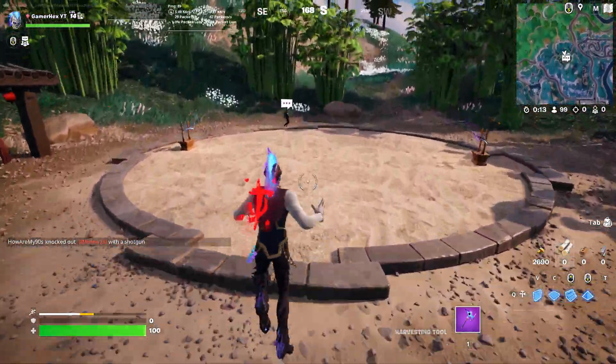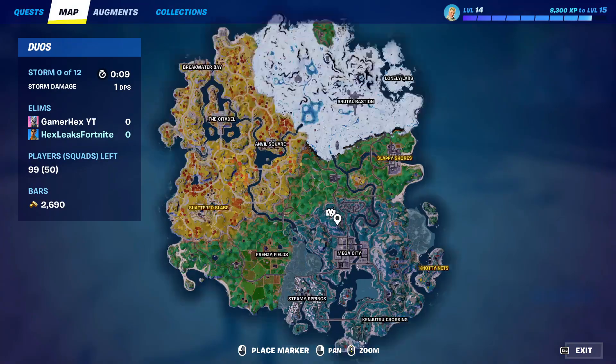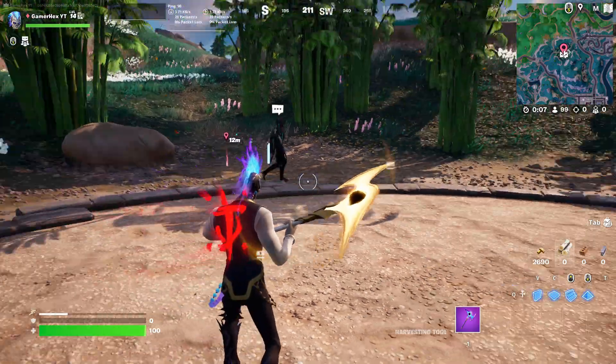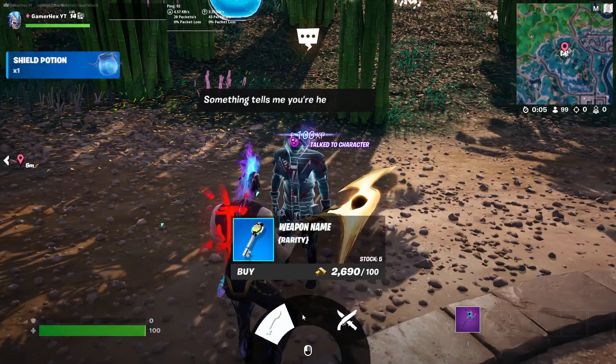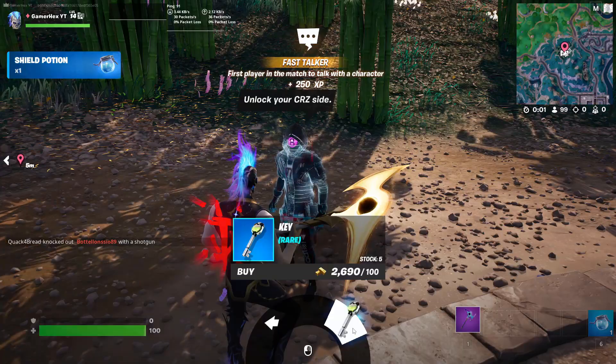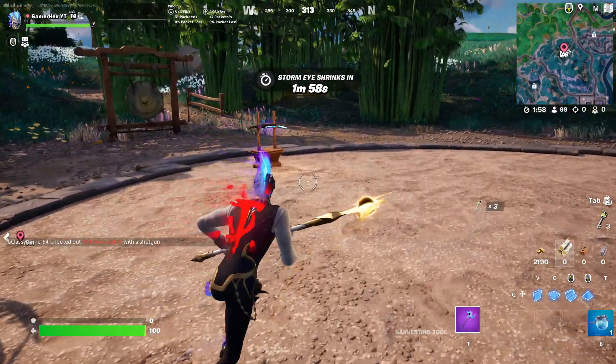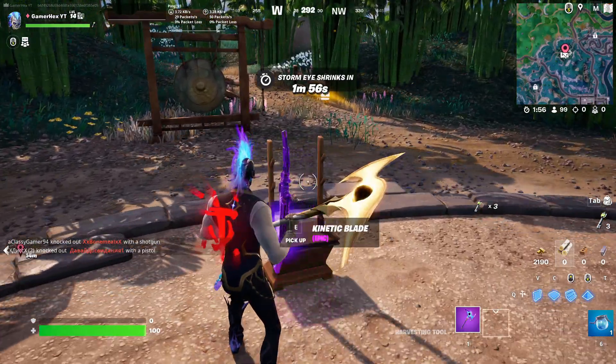What I'm going to do is come to this exact spot where you will find this NPC. This NPC is actually selling keys — he sells five keys, and that's what we need. You're going to buy all five for 500 gold bars. That's it, get this item.